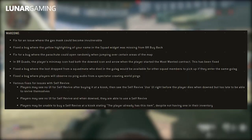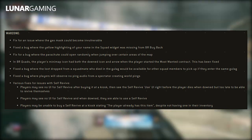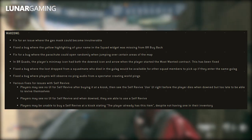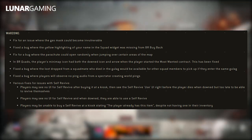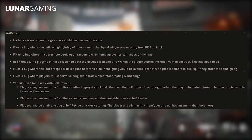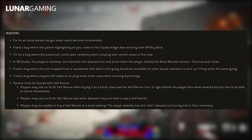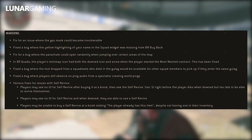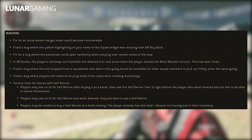Moving to Warzone: a fix for an issue where the gas mask could become invulnerable. Fixed a bug where the yellow highlighting of your name in the squad widget was missing from BR Buyback. Fixed a bug where the parachute could only open randomly when jumping over certain areas of the map. In Quads, the player's minimap icon had both the downed icon and arrow when starting a Most Wanted contract — that's been fixed. Also fixed a bug where loot dropped from a squadmate who died in the gulag would be available for other squad members to pick up if they entered the same gulag.